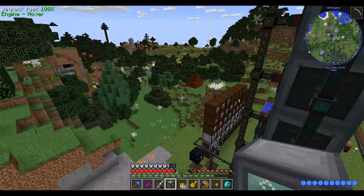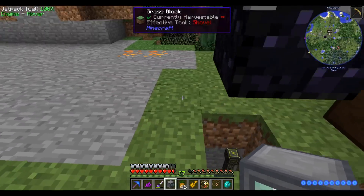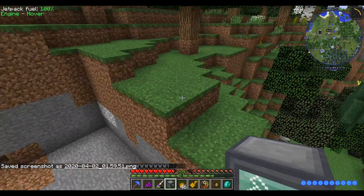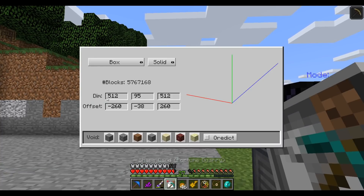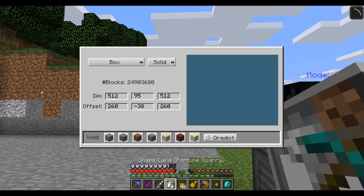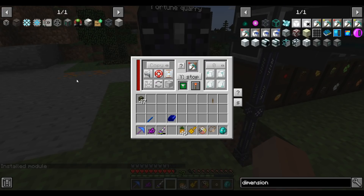As for where we dig - last time we dug over there, this time let's dig over there. That direction is towards positive X. I accidentally took a screenshot. Let's take our shape card and switch the sign on the offset. With that, let's check the shape just for sanity - looks about right and I don't have anything of value there that I don't want to dig up.